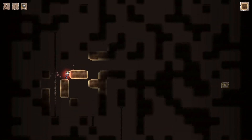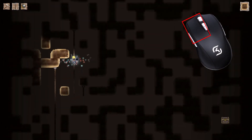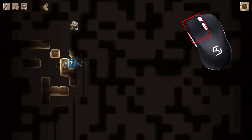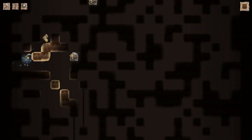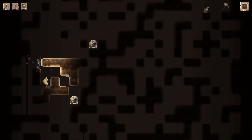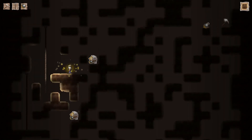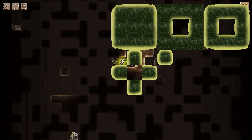Here are the controls for the player using the mouse. Use the left mouse button, or left click, to place blocks in the spot that the cursor is currently hovering over. Or, if you click on a block that already exists, you can upgrade the tier of that block. There are four tiers of blocks in the game: Dirt, Stone, Obsidian, and Meteorite, in that order.